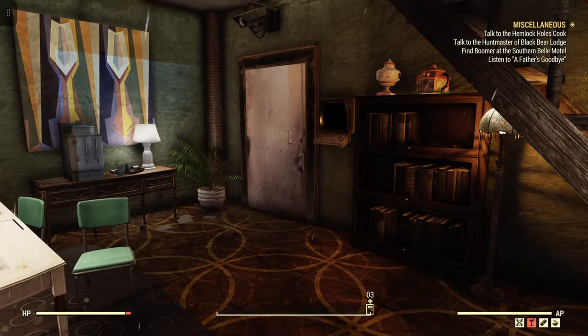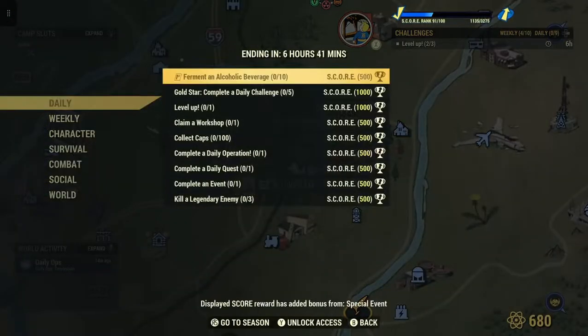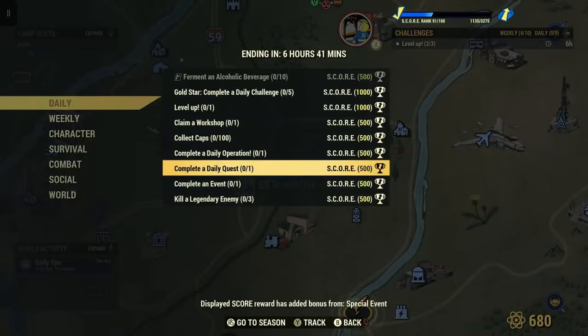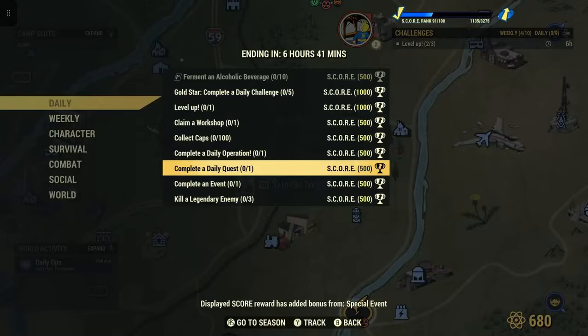Welcome to Fallout 76, this is Jim. Once in a while we'll get a daily that says 'complete a daily event' — in this case it's double score for 500. Don't get this confused with 'complete event' because they're two different things.